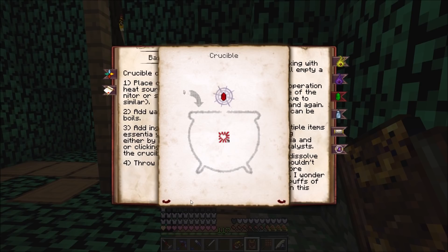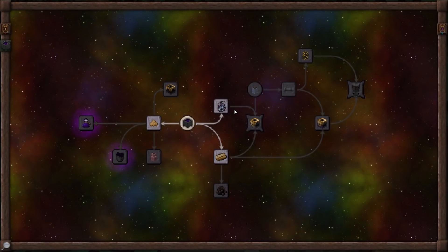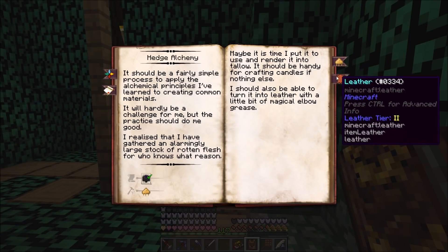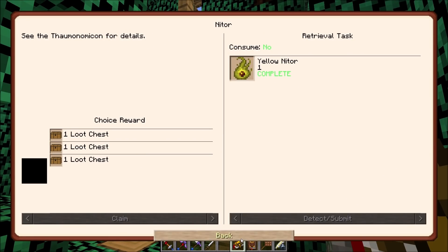Research completed - it shows us yellow Nitor and the different colors you can do just by adding a dye. It also talks about vis crystals: two of those and a quartz sliver gets you a vis crystal for that. There's also vials, essential filters, morphic resonator in there. We've also got Hedge Alchemy - we need to make magic tallow for that. We're starting to unlock a lot of things within the Thaumonomicon.